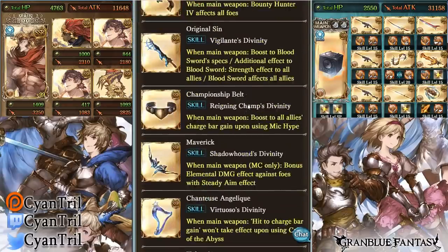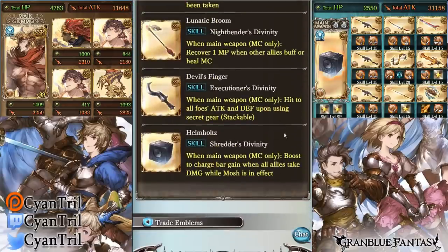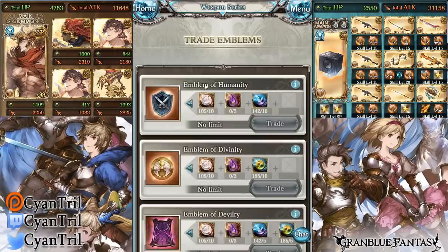Divinity I think is something totally different — I really don't know what it does. It says 'boost to charge bar gain when all allies take damage while Moss is in effect.' I have no clue what this is about, I haven't tried it and haven't seen any numbers on it. If you guys know, feel free to leave it in the comments.